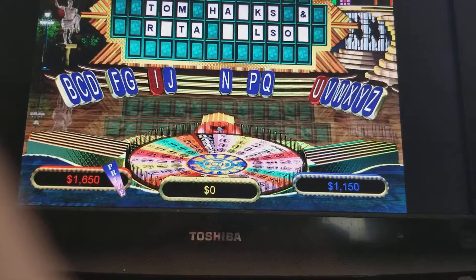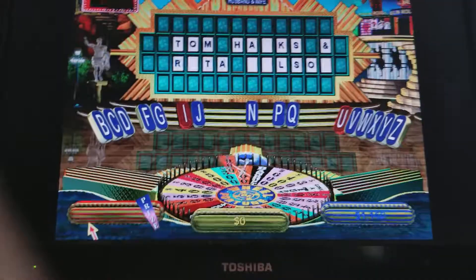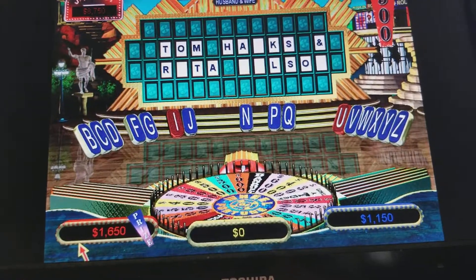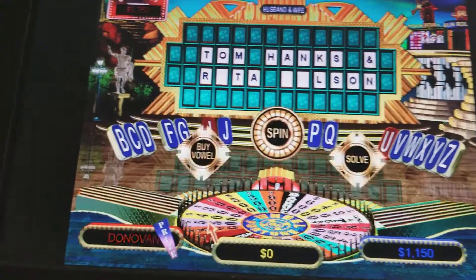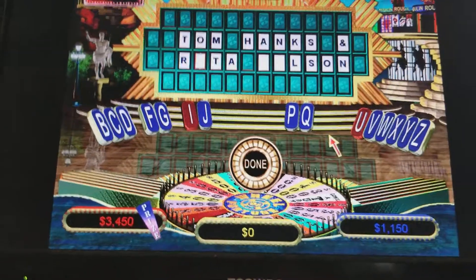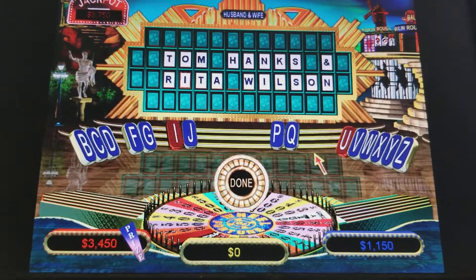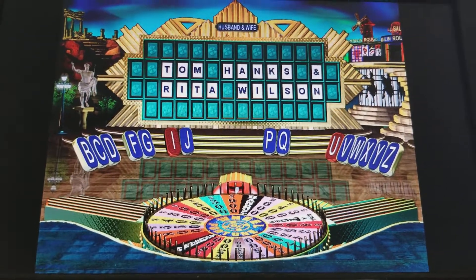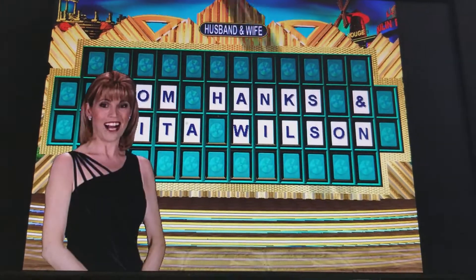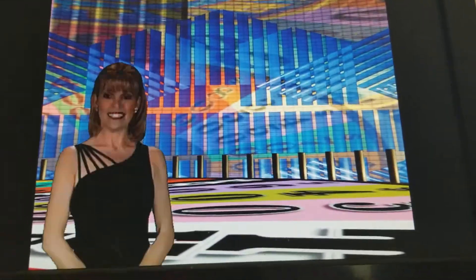All right, let's spin one more time. If I get bankrupt, I'm screwed. Never mind. $900. N — a pair of N's for you. That's good enough for me, I'll solve. Tom Hanks and Rita Wilson. All right, there you go. That's it for the round — see you guys later for the next round.